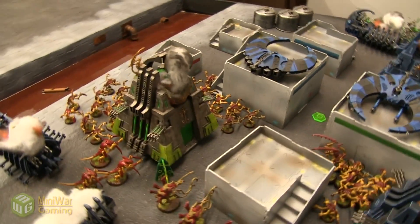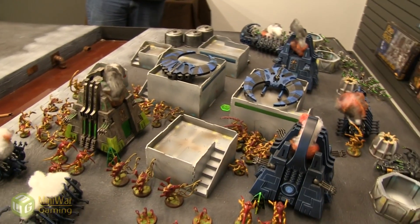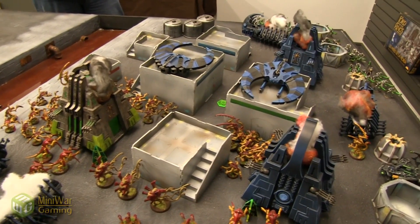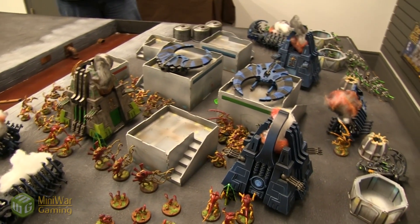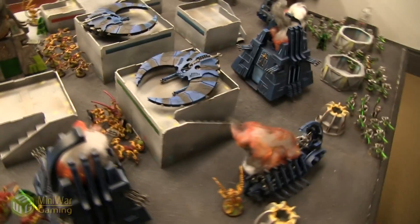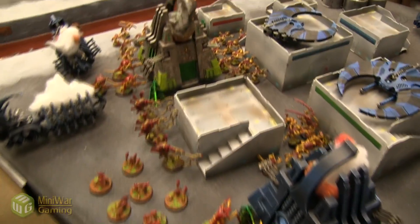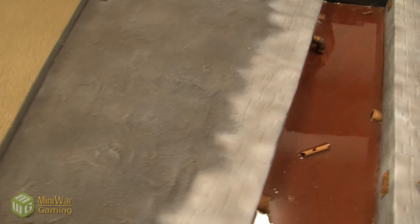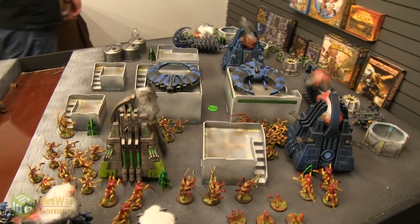The Tyranids will go first unless the Necrons steal the initiative. Even though I hate that rule, I include it in campaigns because it can produce interesting story twists. Actually I made a mistake — the Necrons rolled for first turn and get it unless I steal the initiative. Rolling now to see if I roll a six. Nope — no stealing of the initiative. So we're going into Necrons turn one. There is no turn limit to this game — it ends when one side is wiped out or until the Scythe Matrix is destroyed.